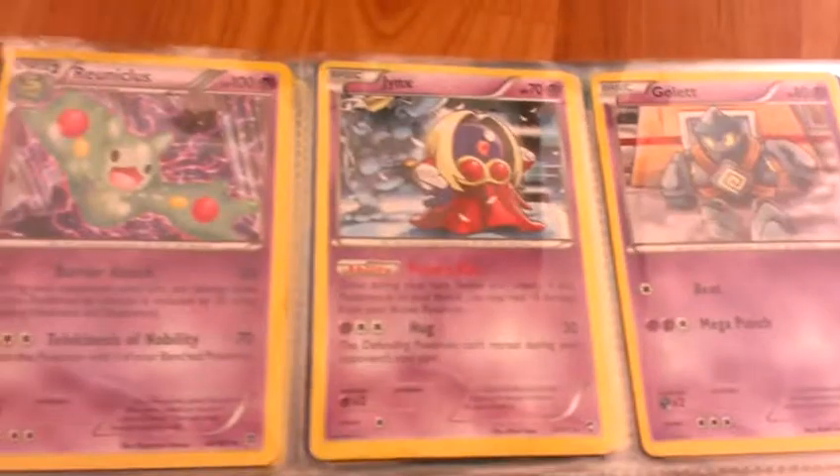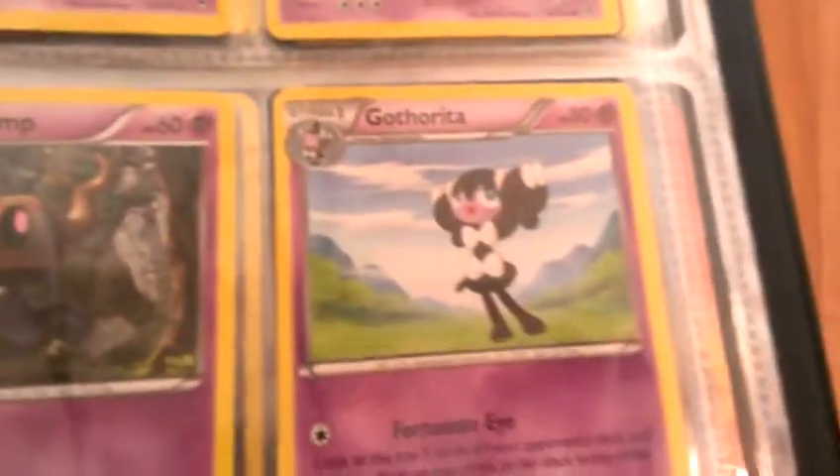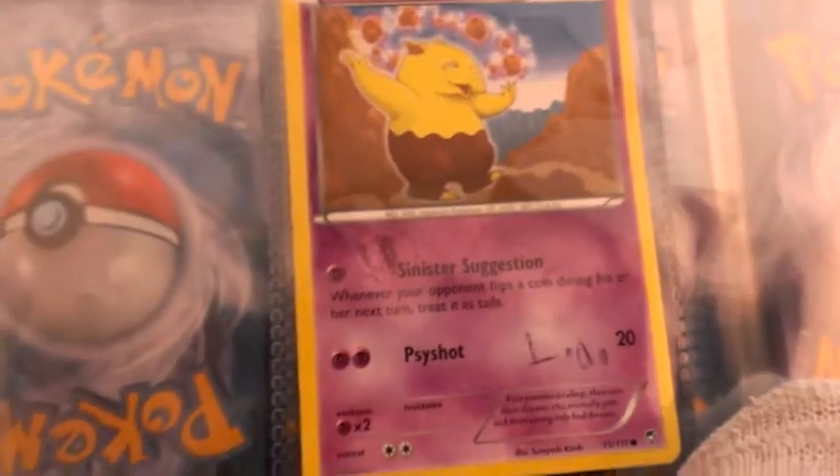Now we're on to psychic. There's a reenachlis, there's a jinx, a golet, a gulet, ekans, phantom, catherita, and a sign card of a drowsy.